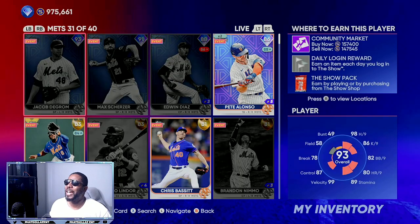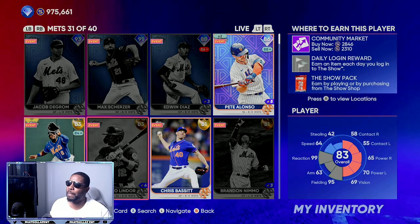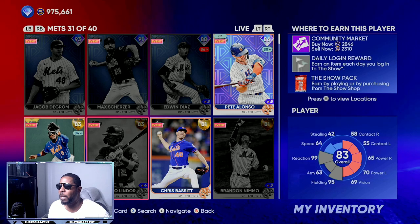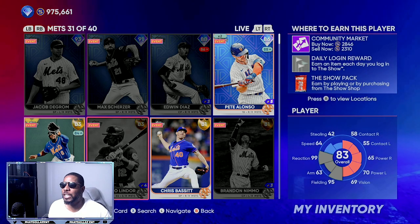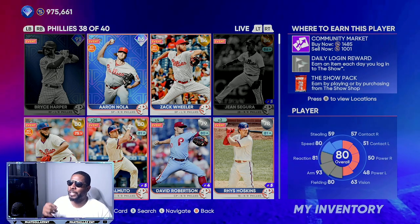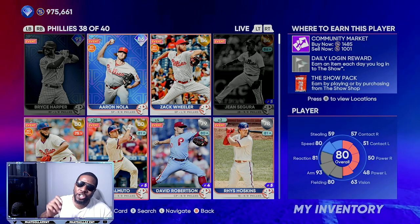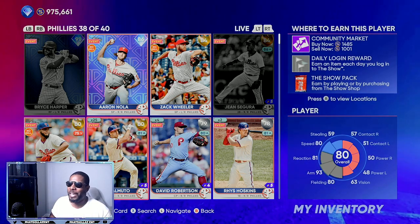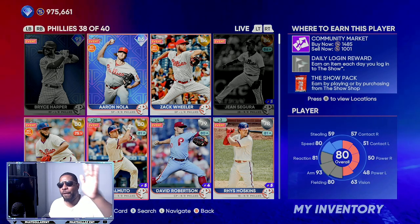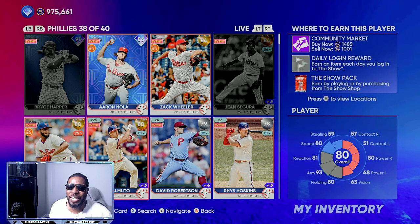Francisco Lindor is another investment with that same type of hype method. You were able to get him very, very cheap at the roster update, and now you can sell him for almost 3,000 stubs — making a potential 1,300 to 1,400 stub profit on each investment. Remember, check your inventory and see if you have duplicates. If you want to invest into somebody right now, JT Realmuto — jump on the train for 1,000 stubs. He should get a plus 2 to plus 3 this roster update, and you can sell him for 2,200 to 2,400 stubs in the next three to four days, making over 1,000 to 1,100 profit on each investment.